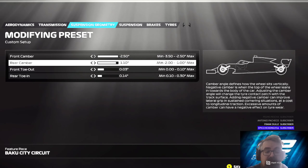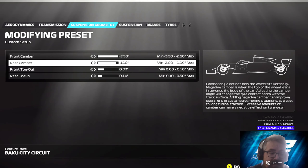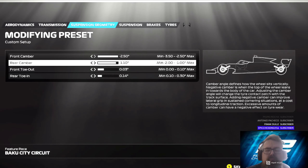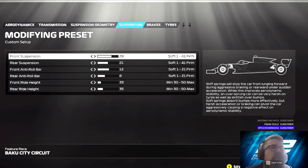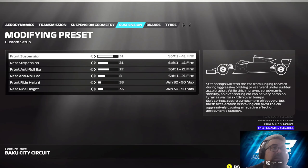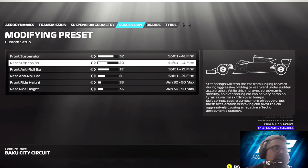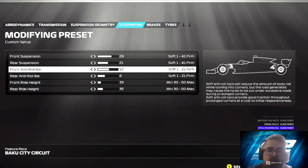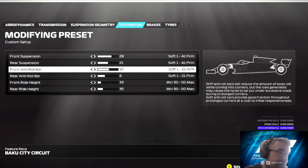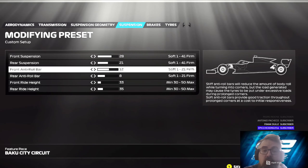Even though the understeer is still very much there, it seems not too bad on this circuit, which is strange — unless I'm just not pushing hard enough. On the suspension, I've gone with 28 on the front and 21 on the rear. You can take the front up to 30, 31, 32 maybe, and drop the rear. Don't be afraid to experiment — you've got the base setup. If you make a change and it doesn't work, revert back to the base setup and go the opposite way.